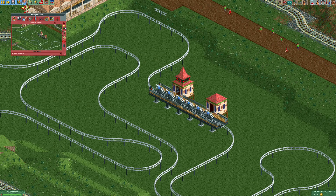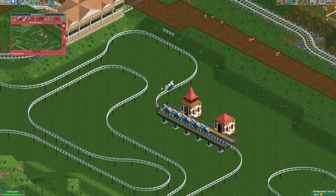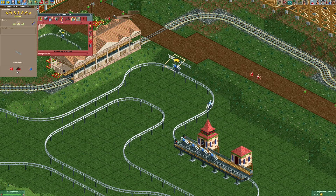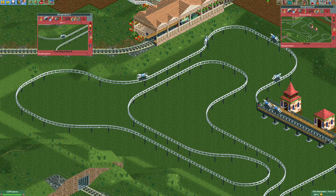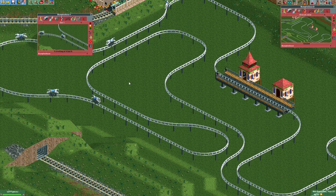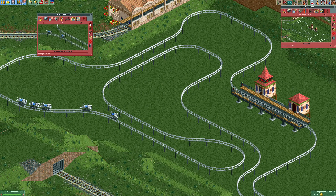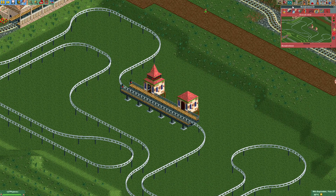If I spawn the horses now they won't get very far. You can see it makes it over the first few bumps using the speed from the station, but somewhere along the track it will get stuck. One thing we'll definitely need to do is power the horses. It's already slowing down — and there it happened, it didn't make it over the bump, and now all the horses get stuck.